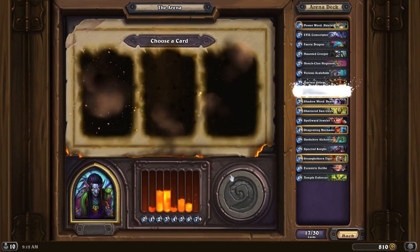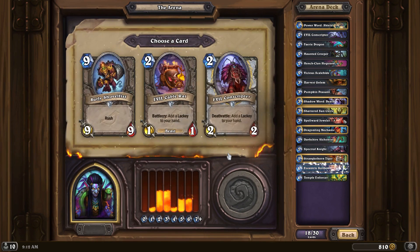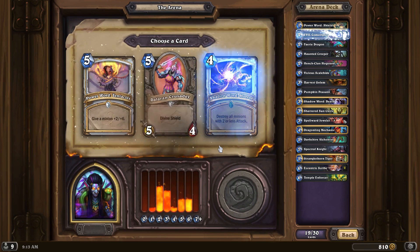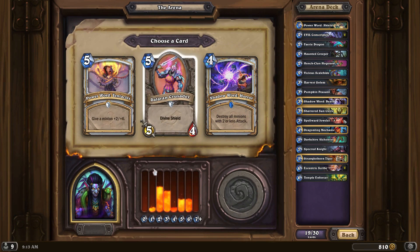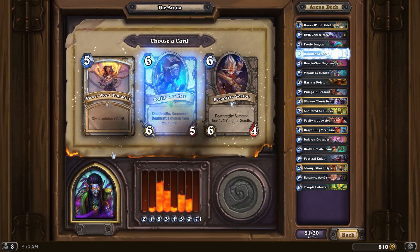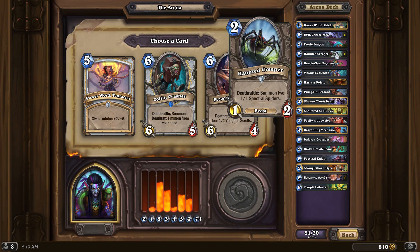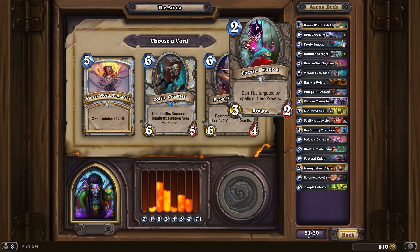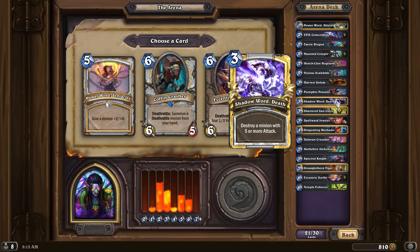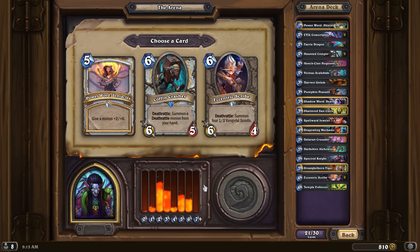I guess this one. I really need 4-drops though. Another Haunted Creeper. So I'm going to go Deathrattle synergy from my hand. I've got Haunted Creepers, I've got Harvest Golem, I've got Hengeclone Hogsteed, I've got Evil Conscriptor, I've got two of these guys, Eccentric Scribe.